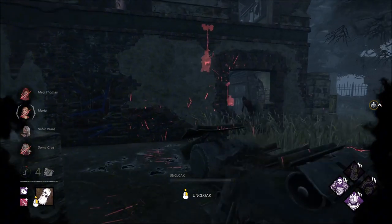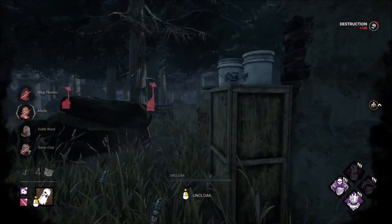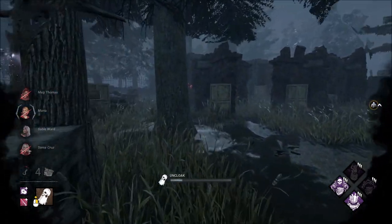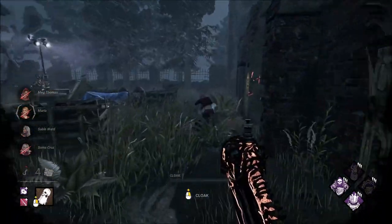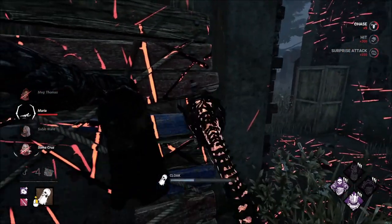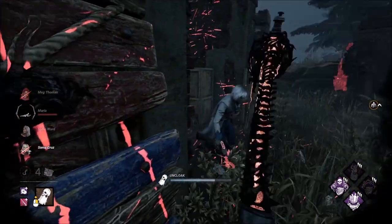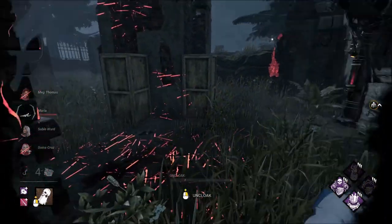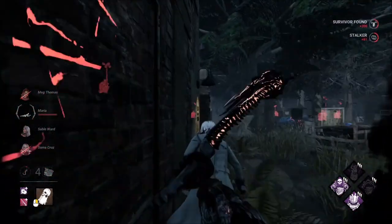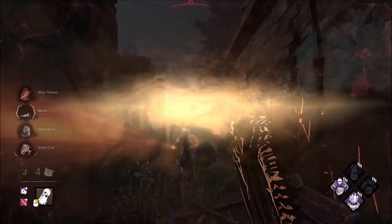I know us making noise doesn't really help. I'm going to cloak here on the wall — around the tree, I'm sorry, not on the wall. Soma's right there. You cannot get by. And I just whiffed — that's on me. Eat this. And we will cloak.